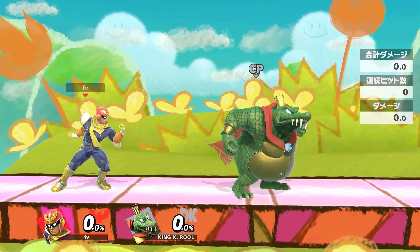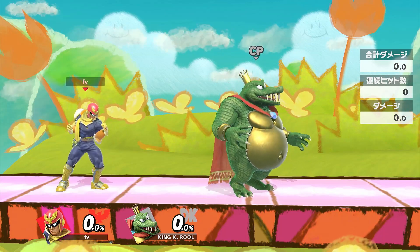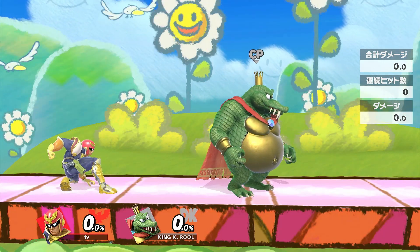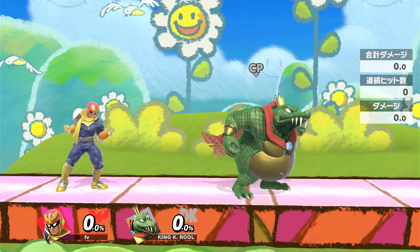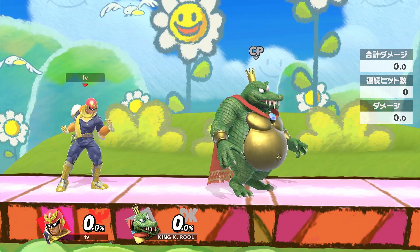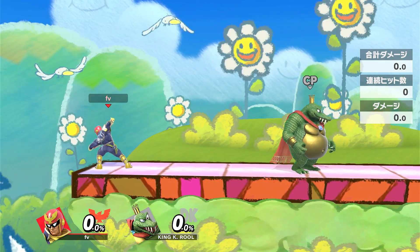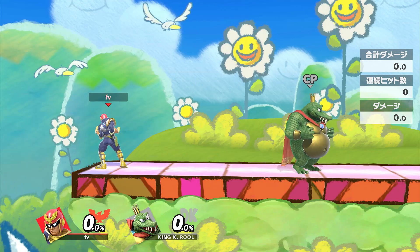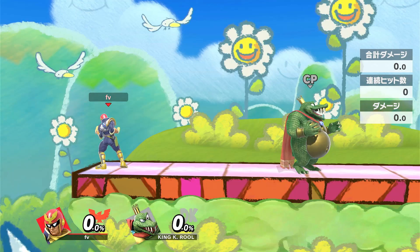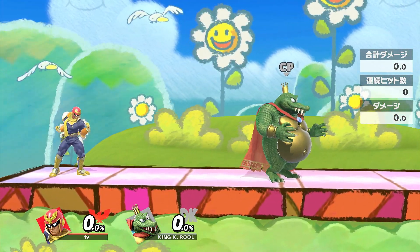To counteract this, I implemented this new thing. I call it a 'curl.' It's a quarter circle forward — in whatever direction you would like to face. So for instance, when I just dash and if I want to turn around, I will do a quarter circle in the direction facing King K. Rool as my dash is ending. See how that's nice and smooth.